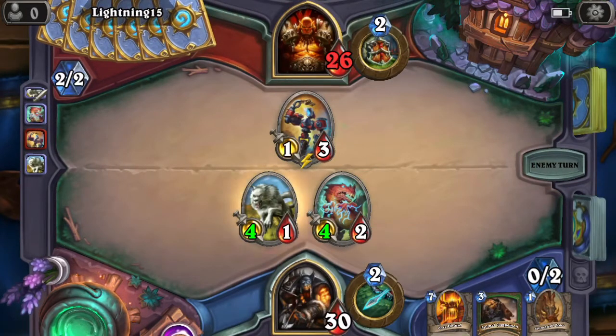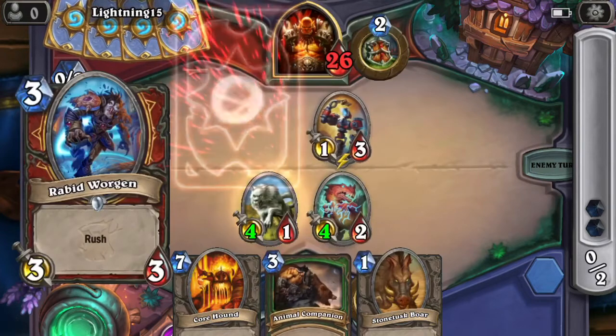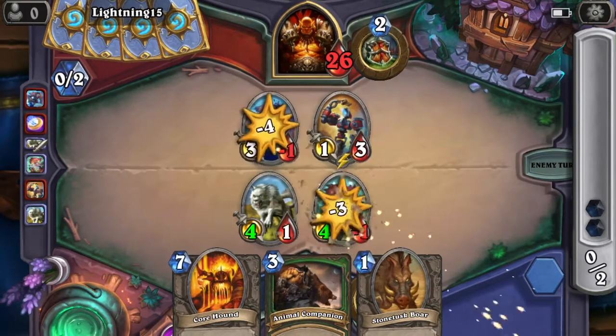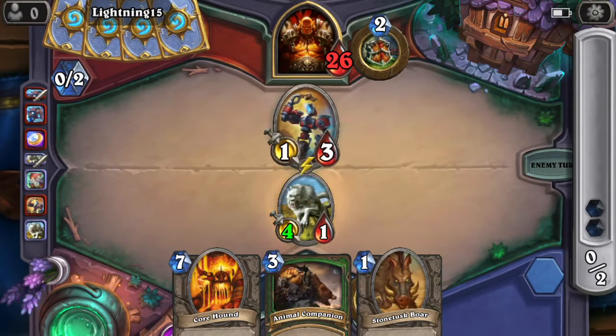End turn. This is so far so good, because my next turn I'm going to use this 'summon random beast,' which actually usually gives you a four-value beast for three. Rush can attack right away but cannot attack you. Kills that guy. He kills that guy. And now we're about even again.